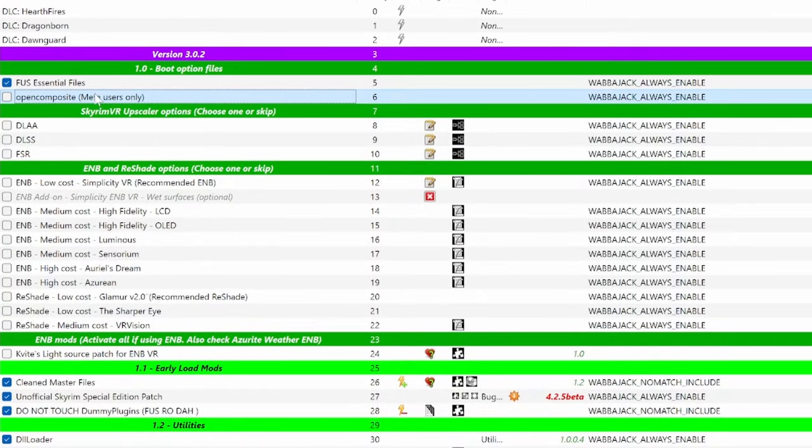At the top of the mod list, there are a few optional mods to decide on, no matter which profile you're using. Open Composite is a mod that allows you to play the game without SteamVR running in the background — this gives you a nice performance boost, so I highly recommend it if you're using an Oculus headset. I personally don't use it despite using a Quest 2, because Open Composite only works with Air Link and I prefer Virtual Desktop. But if you're struggling for performance and use Oculus, there's no reason not to use Open Composite.